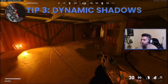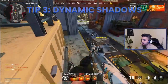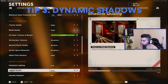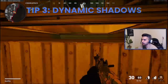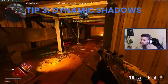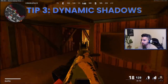Tip number three is actually not known by a lot of people but it can help you win so many gunfights. Go to Settings, then Graphics, and scroll down to Dynamic Shadows — turn this on 'All.' What this does is cast character shadows in the game, which can help you in certain situations. On Garrison specifically there are at least two spots where this is a big factor.